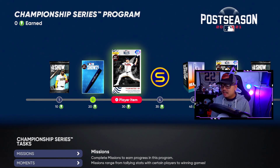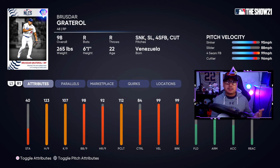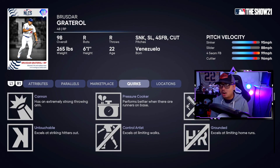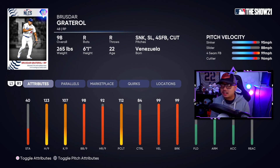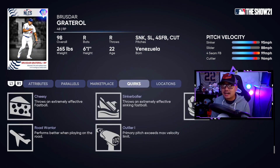Next up is Brusdar Graterol. He easily hits 102 mph, so this card is definitely going to have outlier — outlier one actually. It's kind of weird that it's outlier one and it maxes out at 95 plus, because his sinker literally hits 102. His four-seam also hits around 101. He's got 123 hits per nine, 107 K's per nine with 99 velo and 99 break. Pitch mix is sinker, slider, four-seamer, and cut fastball — it's just unfair.